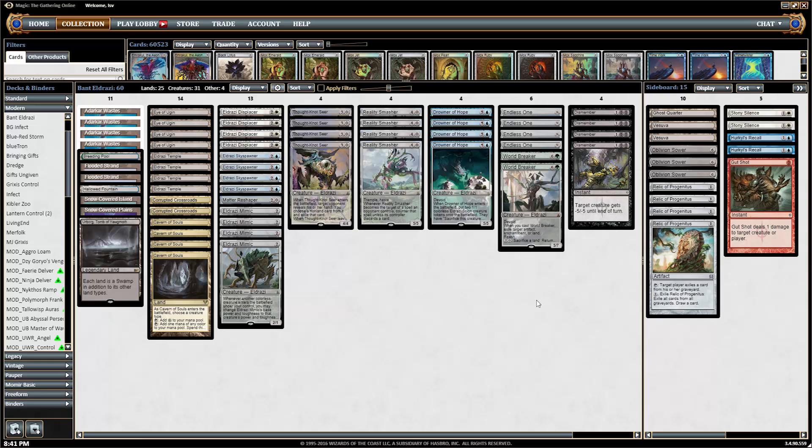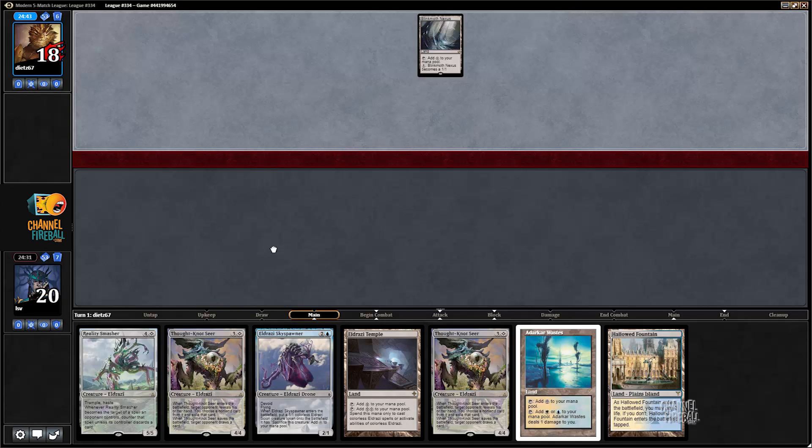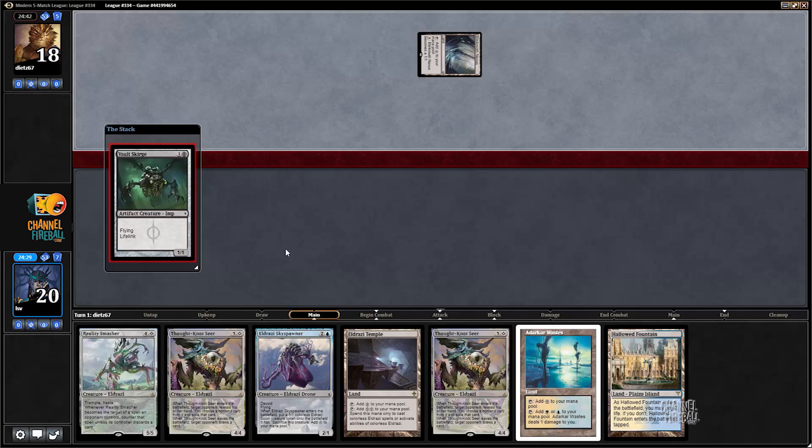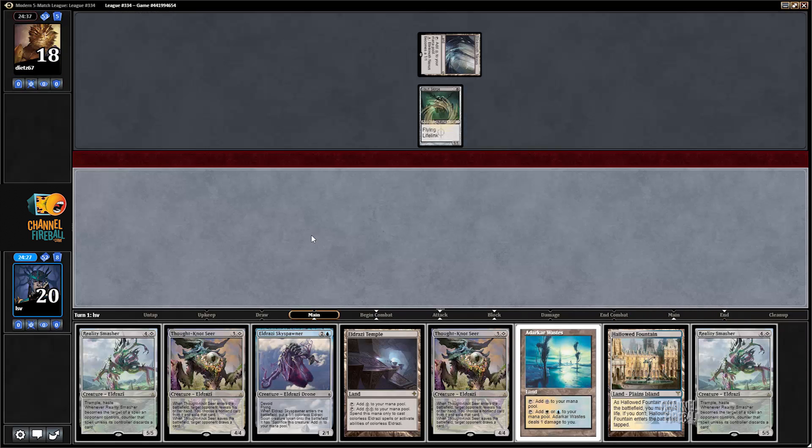Alright, I'm in a league, let's get to it. I'm on the draw and I'm going to keep this hand — it's great. It's got turn two Sky Spawner, turn three Thought Knot, turn four Reality Smasher or another Thought Knot, depending on what I'm playing against. Blinkmoth Nexus — Affinity is my guess. Yes, indeed.